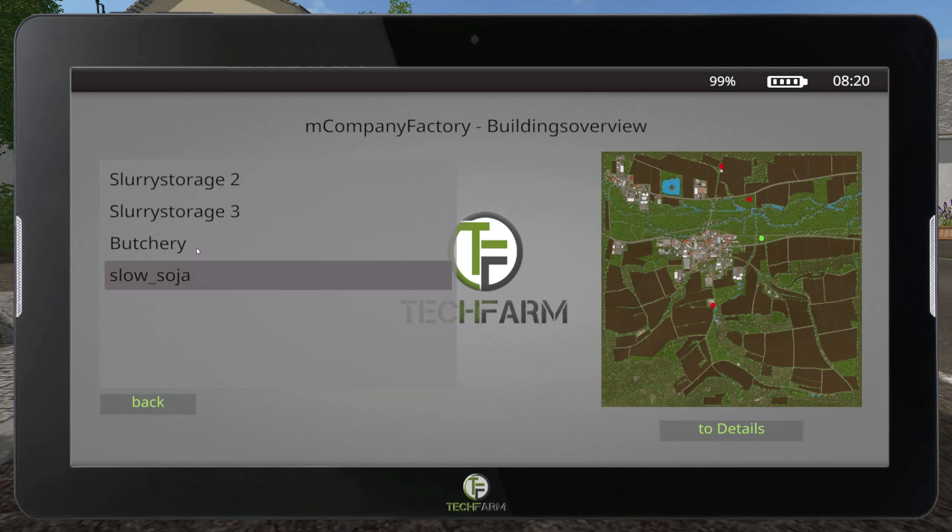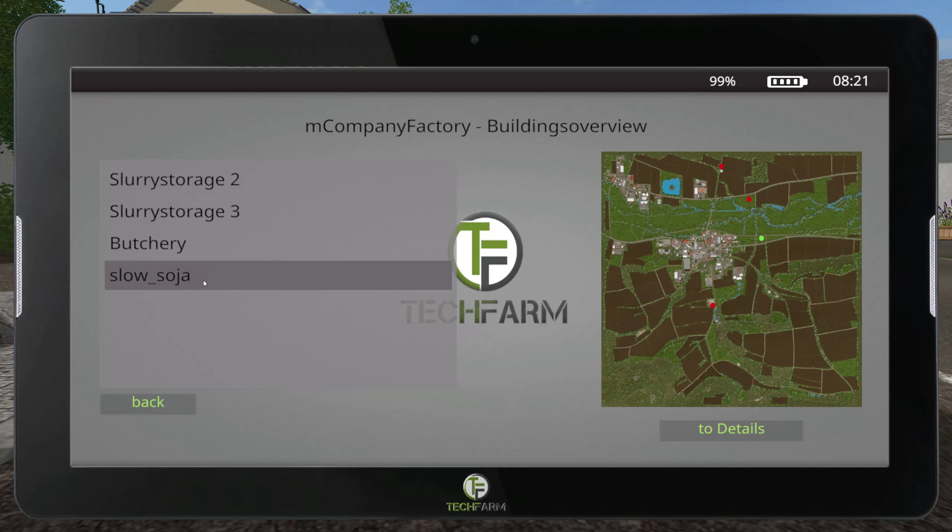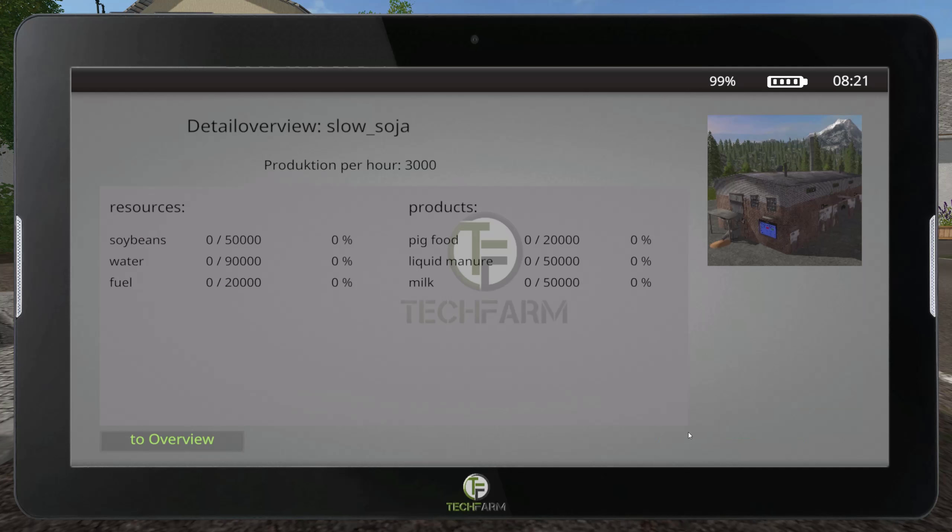It also adds placeables. These are the two placeables I added on the map — it adds their locations. We have the Castor Food Meatpacking Plant, and I'm not sure what the German abbreviation means, but we also have a soy milk production plant. So now we get to put in soybeans, water, and fuel, and we get out pig food, liquid manure, and milk — and then we get to sell the milk.